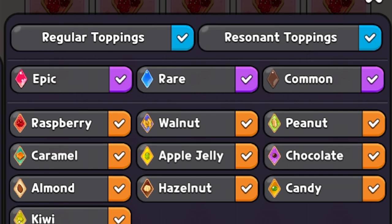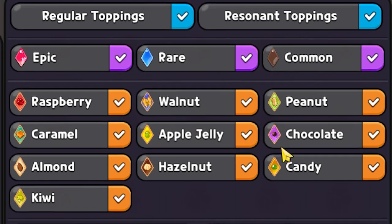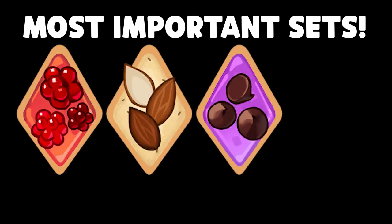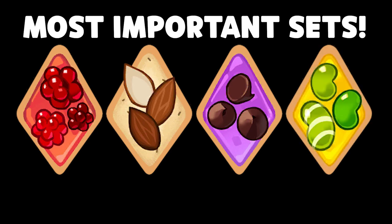When it comes to toppings in Cookie Run Kingdom, there are 10 different sets to choose from. However, the four most important sets are going to be Searing Raspberries, Solid Almonds, Swift Chocolates, and Apple Jellies. These four sets are the most important in the game. All of the other sets outside of these four are simply not worth the investment.